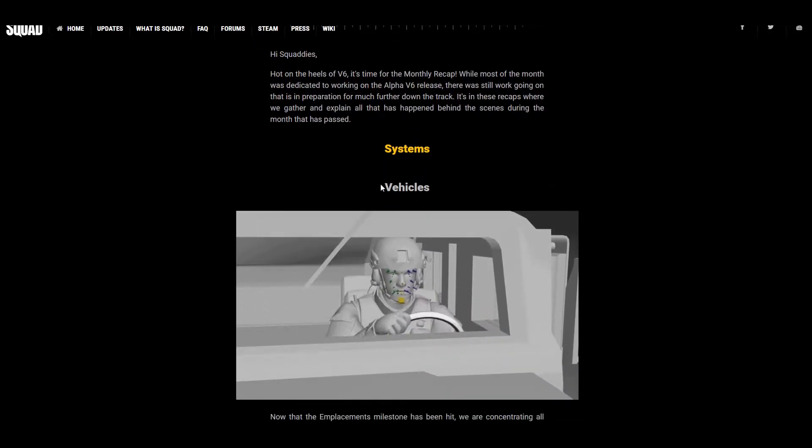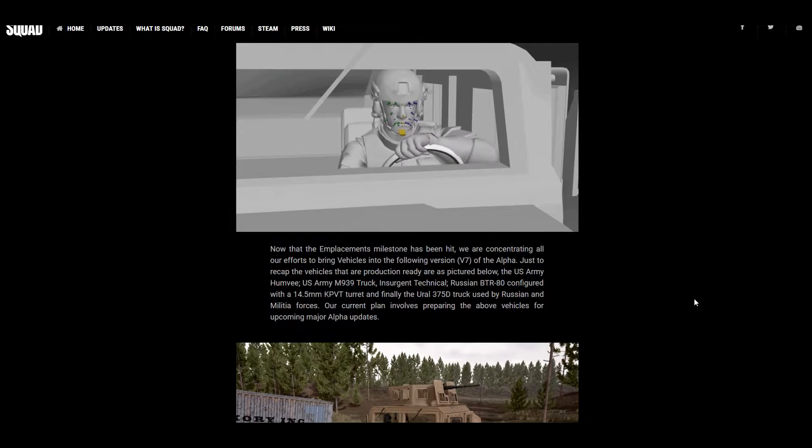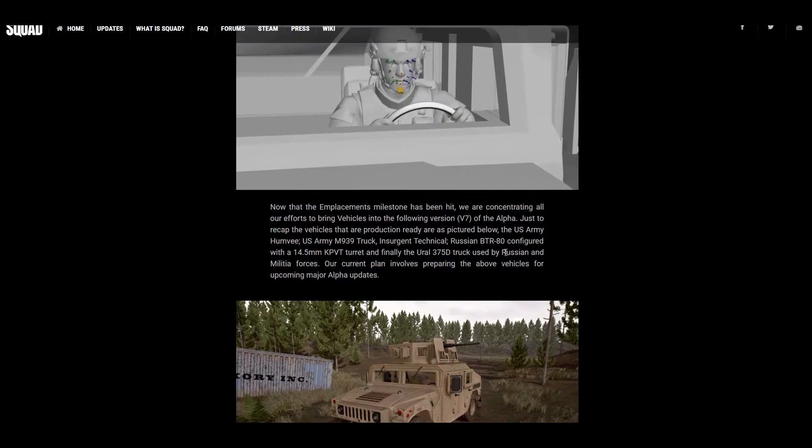It looks like they're finishing the vehicles — you can see animations for turning the steering wheel, very important stuff. The emplacement milestone has been hit, so they're looking to bring vehicles in A7. Probably next month or the month after that we'll see the first iteration of vehicles being released.